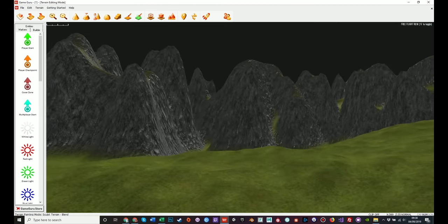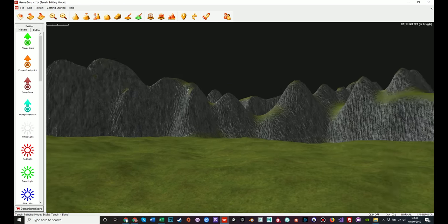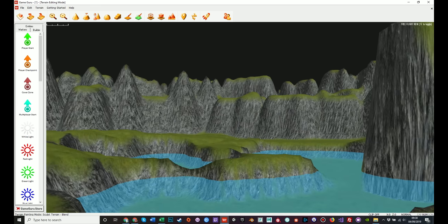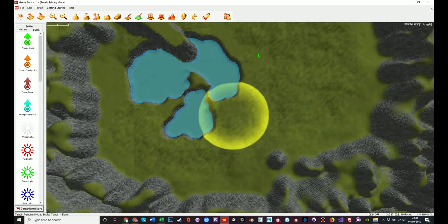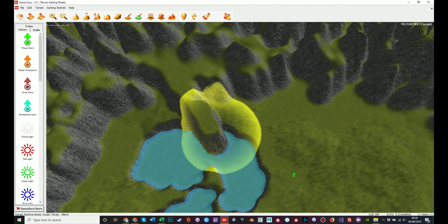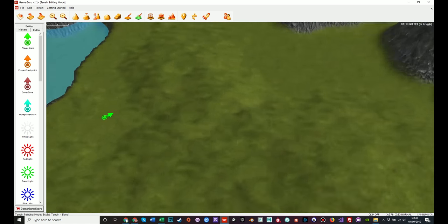This smoothing process will also help the variation of the background because the high peaks are being blended with the low peaks and the floor, so the tall things get smaller, the small things get larger, and the floor kind of rises up to meet the mountains. You don't want perfectly smooth mountains — you just want to take away the nastier edges and create a nice variance in the background.